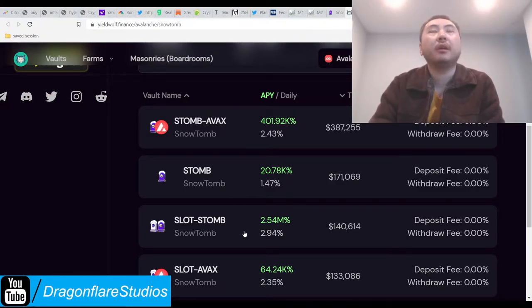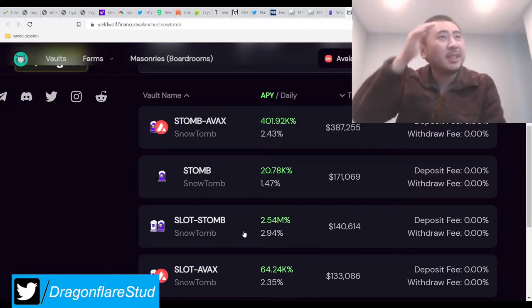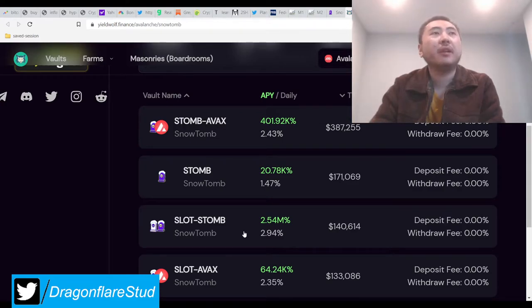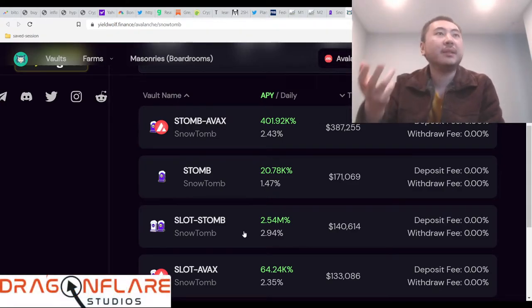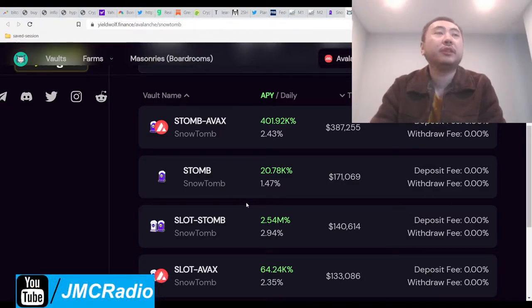Central banks are the ones that control everything and dictate policy — not you, me, or your votes. The only place where we might be able to turn the ship around is the local and sometimes state level. But now the FBI and DOJ are coming out with cryptocurrency units to specialize in seizing and tracking crypto, so it's going to be tough.